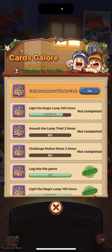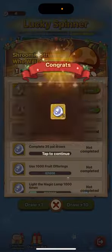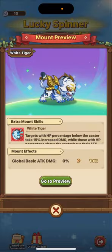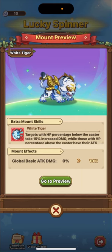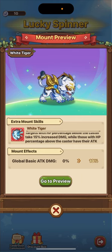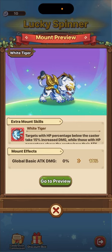We're gonna do our dailies in a little bit so we can get all these. Let's see — this is a new wheel. Please don't use your money on this. It says targets with HP below the caster take increased damage, while those with HP above the caster have their attack reduced. I don't think it's good — I still like global basic attack damage.